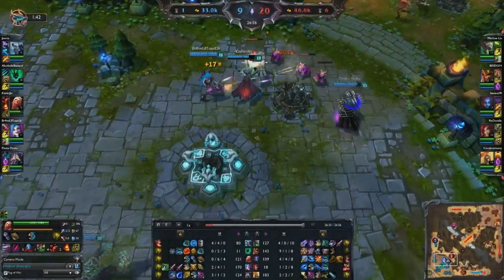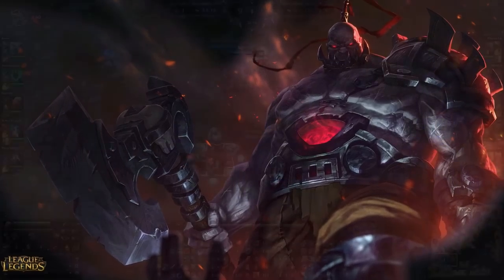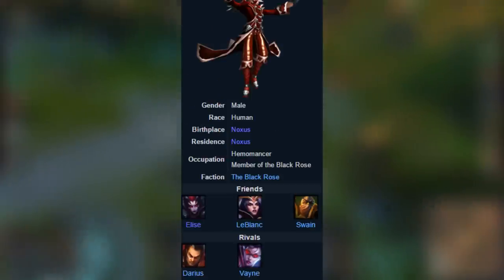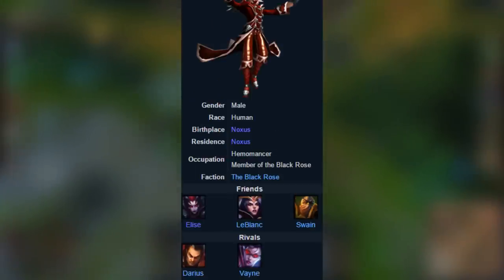Vladimir was apparently responsible for the resurrection of Sion. And finally, he also seems to be a member of the Black Rose, which is why LeBlanc and Swain are listed as friends.